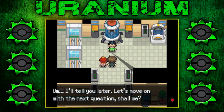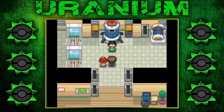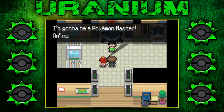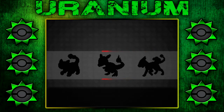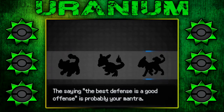'Hey Professor, what's a TM anyway?' 'Oh, I'll tell you later. Which one of the following Pokemon would win in an all-out battle?' Probably Ampharos if it had HP Ice. Out of these three, I like Gyarados more, so Gyarados. 'Is it possible to fail this test?' 'No, it isn't. Now, this is your final question, so answer honestly. What is your motivation for becoming a Pokemon trainer? Becoming the very best, exploring the region, or making new friends.' I've answered two red and one blue — what happens if I choose two blue, two red? I'm going to do making new friends. 'No question about it, I'm going to be a Pokemon master, and nobody's going to stand in my way.' The saying 'the best defense is a good offense' is probably your mantra.